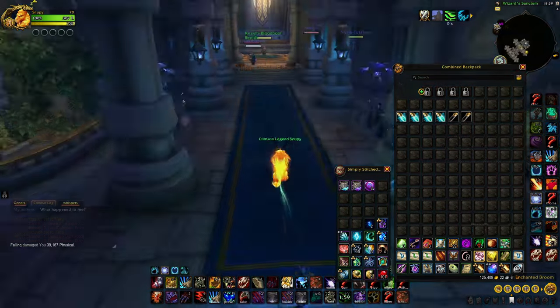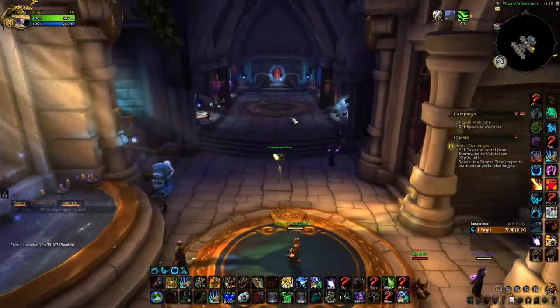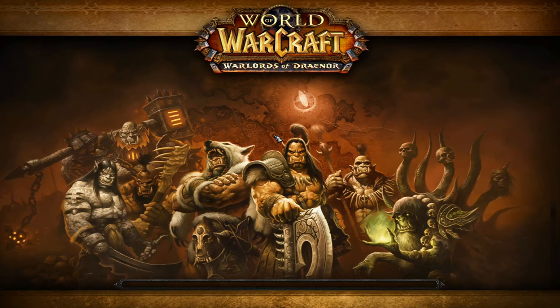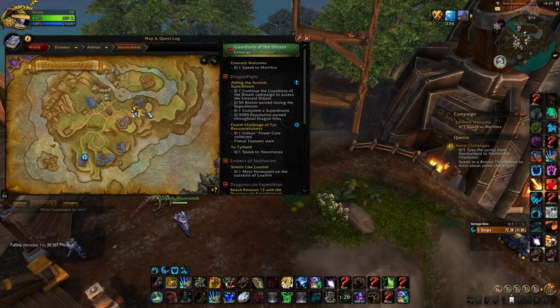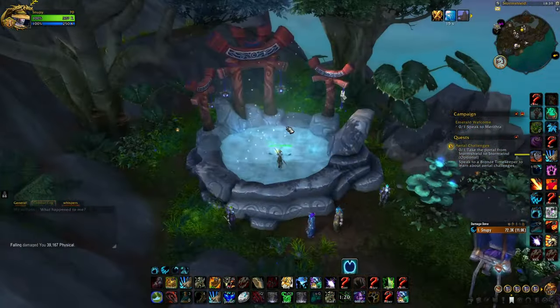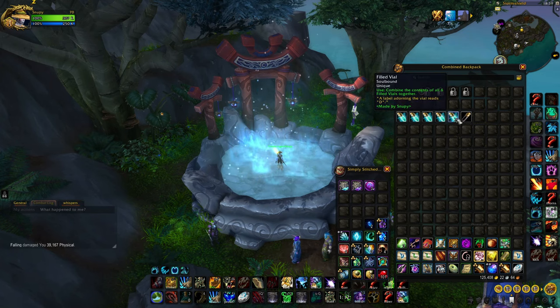From Duskwood, fly back to Stormwind — it's a very short flight. Now we're going into Stormshield in Draenor, vial D for Draenor. Use the Stormshield portal right in Stormwind — the pool is also very close to the portal. This one is a bit trickier if you're Horde, but it's not really tricky. For Alliance it's right there by the portal — just jump down, fill vial number five, and you're good to go.